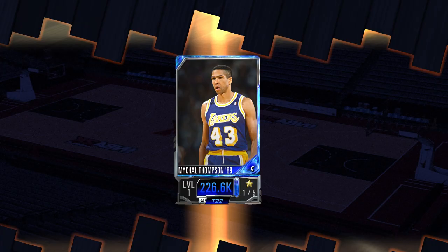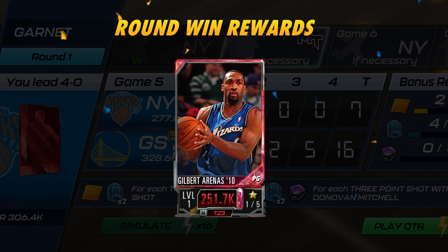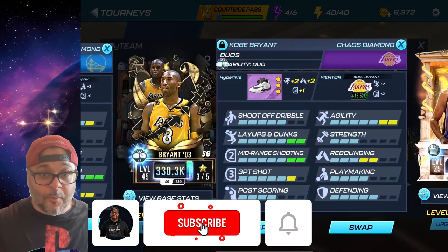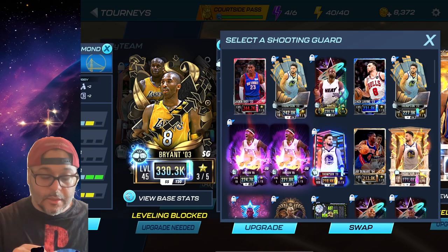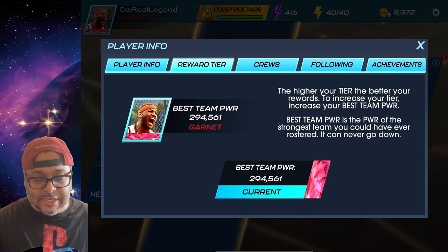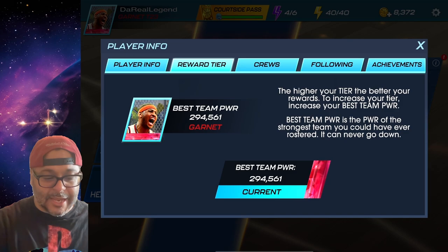Each tourney also has exclusive challenges, which is very helpful if you want to grind. For example, this tourney right here — if I get a dunk with a Detroit Piston player I will get a collectible, which will be Season 5 collectibles, all very good for crafting players. If I wanted to do that challenge I'd just swap out my Kobe Bryant and use this Jade I just got from Garnet tourneys. To see your reward tier, you just tap on that tab and you can see exactly what it is.